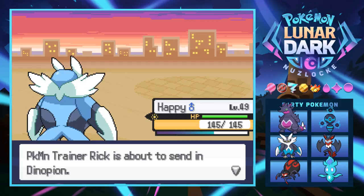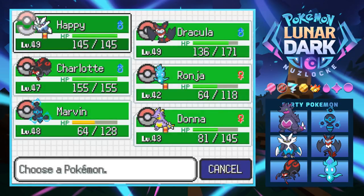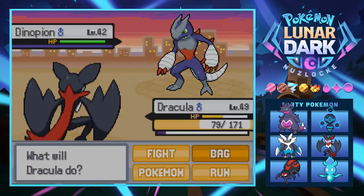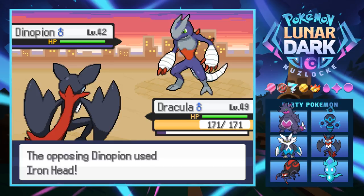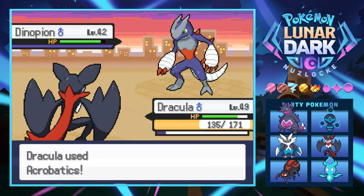Dinopian hits with Dragon Claw which hurts quite a bit. It's level 42 - Rick came at us hard. We use a Hyper Potion on Dracula to get back to full. We remember Dinopian's first form had wrapped hands. Now we can go for an Acrobatics - that knocks it out.